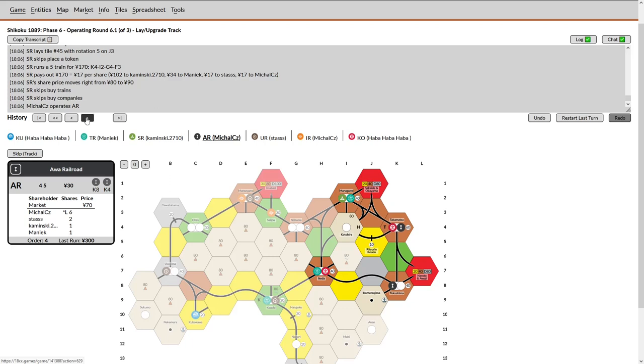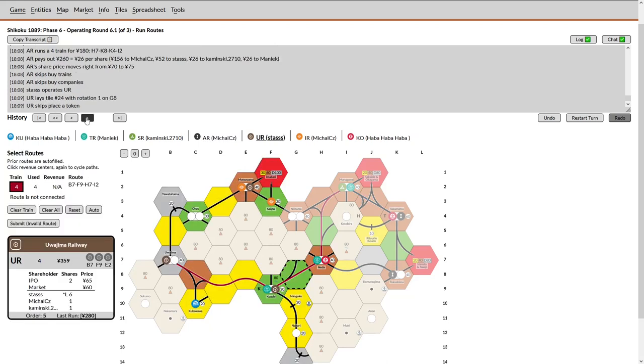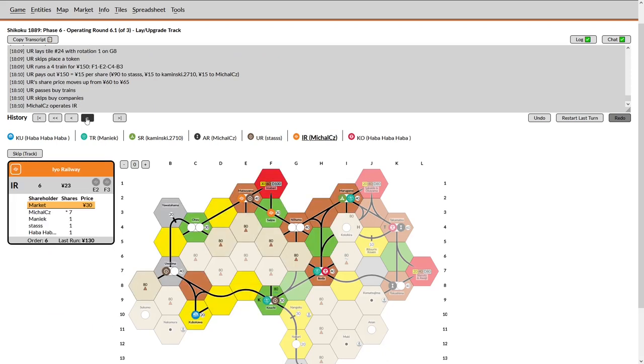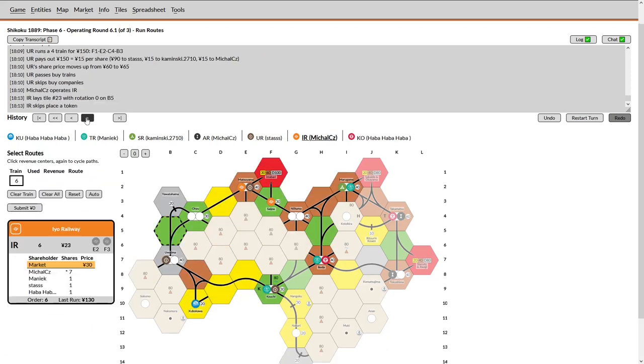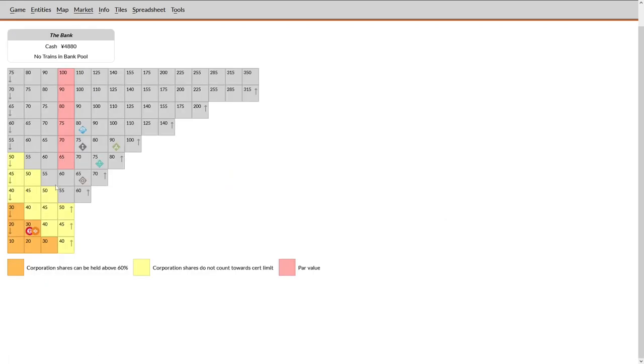He has a company that is not dumpable — and even the KU is not dumpable — so we should not be seeing a dump. All the players have enough cash to survive buying their D train, so probably no bankruptcy either. TR is forced to buy the D train here. For some reason I thought the TR was guaranteed to operate first, but it looks like the KU floated up. He has to sell down and buy the D train. Was there a six-train in the bank the entire time? I apologize — it appears so. SR has been tokened, so the route is now a little bit worse, and does not have cash to lay Kotahira.